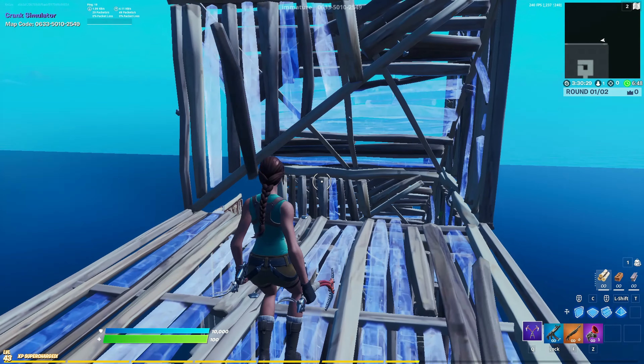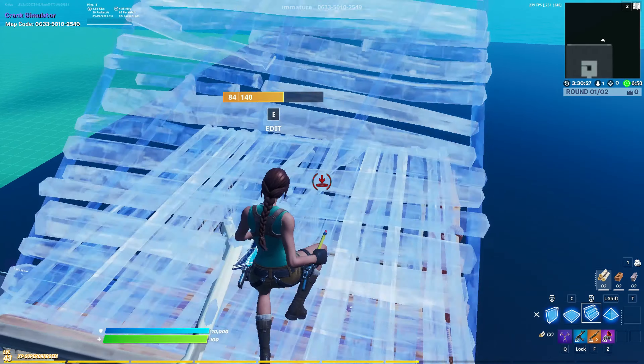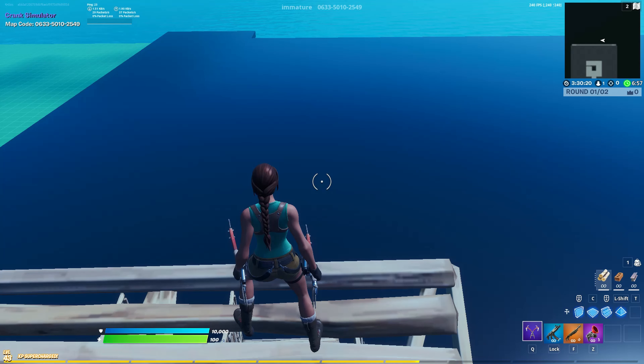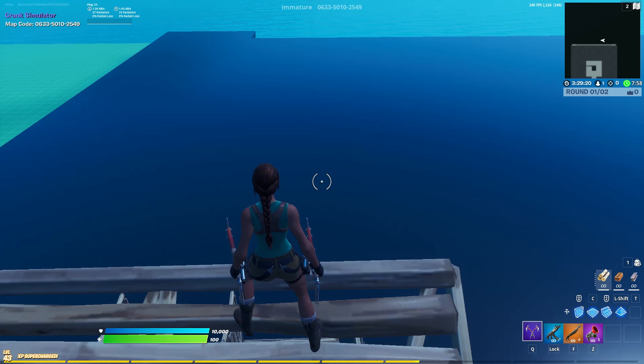It's a lot easier to place the ramps above and below you than it looks. You just have your cursor right here in the middle, then we're going to edit through the wall and do it again. One more time in slow motion: wall, wall, wall, wall, and two ramps. You see — it's so much easier than it looks.